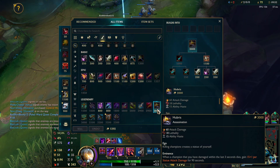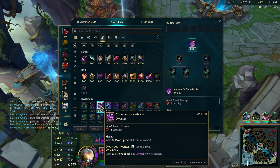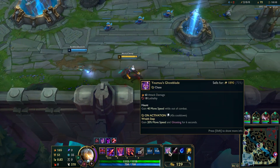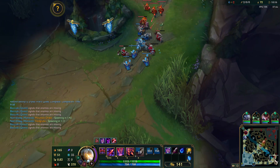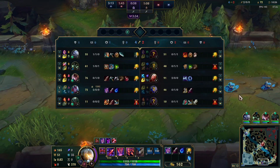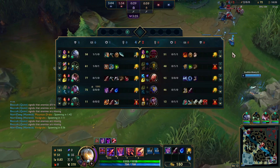Honestly, I might just go for Hubris after this - just go for full scaling. Yeah, let me go for Tear here and that should be pretty good for now. We already have 370 movement speed since you gain 40 movement speed while out of combat. Even though we don't have a level advantage - damn, that's actually kind of crazy - we're killing it in CS though, at least that's good.